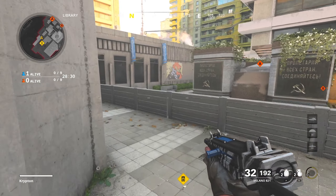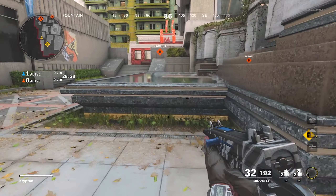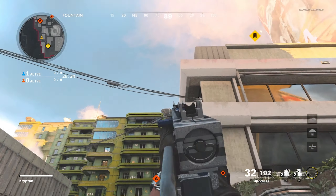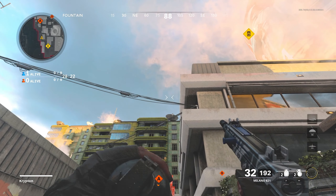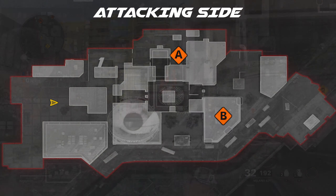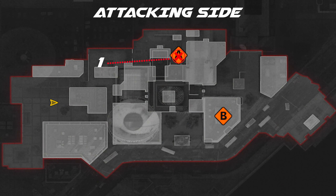Alright guys, starting off on the attacking side, you're going to want to come over to this area right here. Pop up on this fountain and stand right here. Aim up — see this wire right here, you want to aim for it. Hold your nade and throw it, and it'll bank off that back wall at anybody standing on A coming through the double doors trying to run mid.